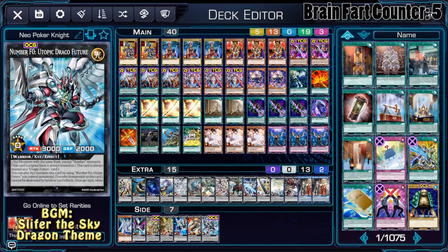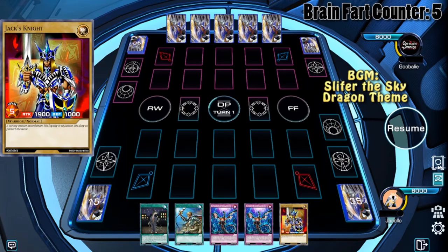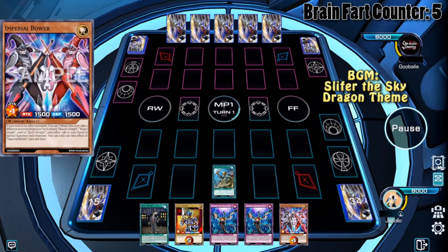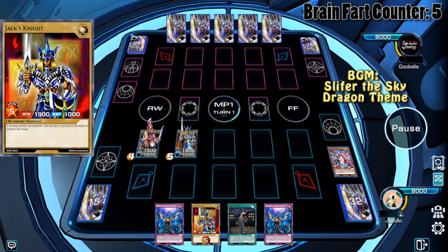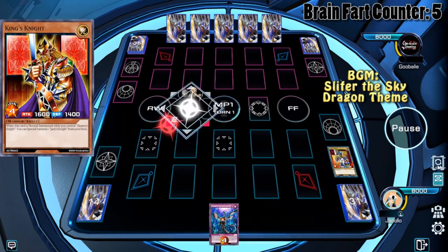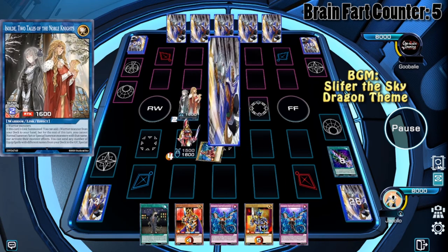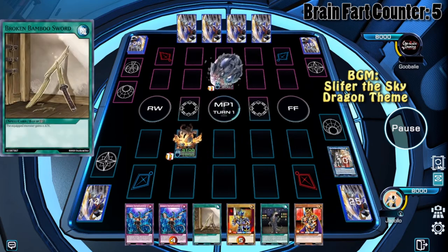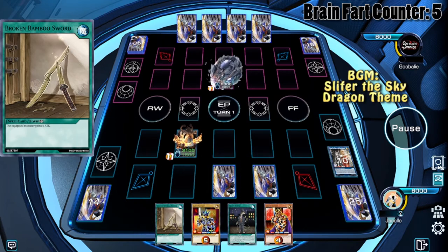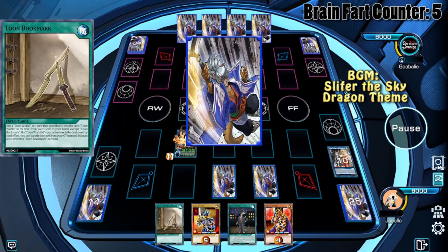And that would be it for this deck. Now let's see it all in action. We're starting the first duel. The hand is not that great with double Infinite Impermanence, Jack's Knight, Rhoda, and Living Fossil, but we are going first so we can use Reinforcement of the Army to get Imperial Bower. Imperial Bower is very important since he can get himself out to give us access to Isolde. Isolde will then trigger, sending cards to the graveyard so Queen's Knight can be summoned, and then a token pops.